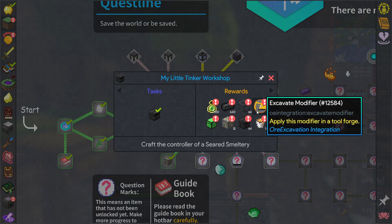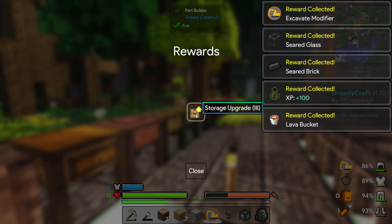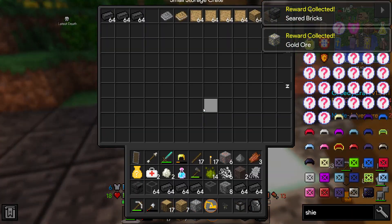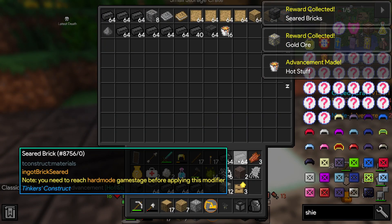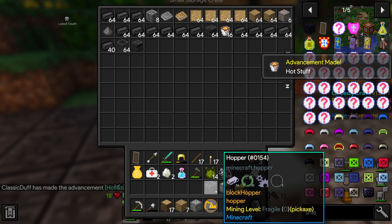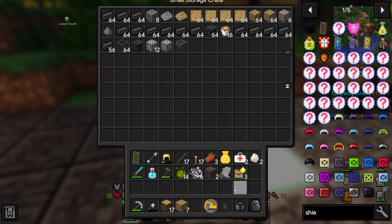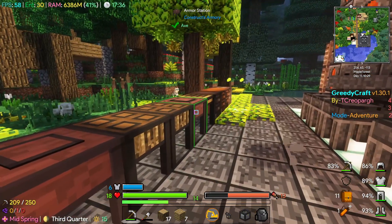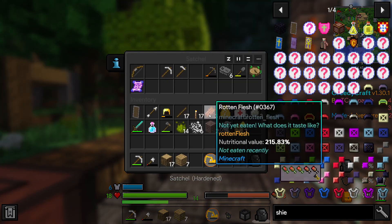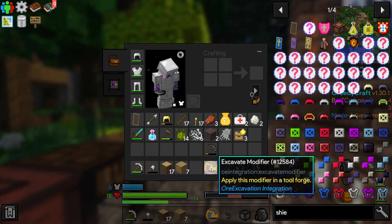So quest rewards - let's grab this excavate modifier, as well as we got a storage upgrade for some storage drawers. Some of this stuff on the ground is all like smeltery building things. We might just build a small smeltery and see if it works and see if that's the problem we were having. But this excavate modifier we definitely want to chuck on our stone pickaxe because I'm pretty sure it'll stay there.